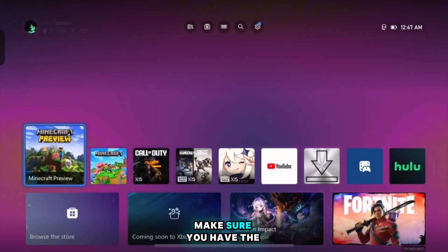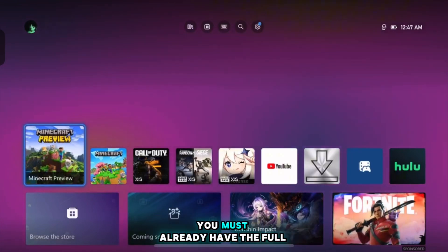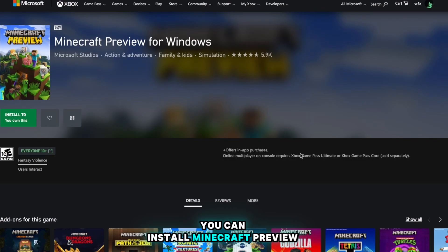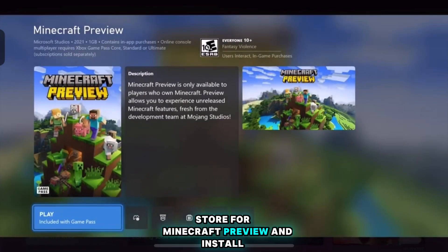To get set up, first make sure you have the beta edition of Minecraft installed on your device — you must already have the full game purchased. On Windows 10, you can install Minecraft Preview for Windows from the Xbox app. On Xbox, you can just search the store for Minecraft Preview and install.